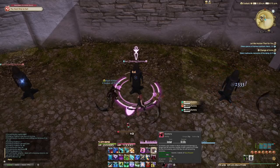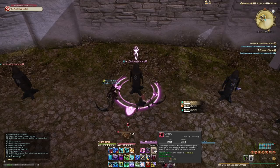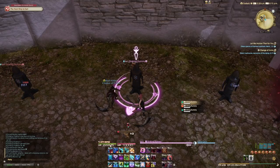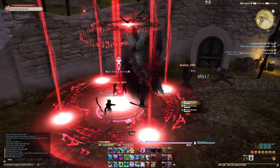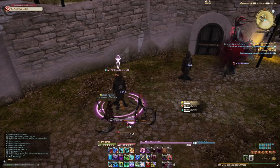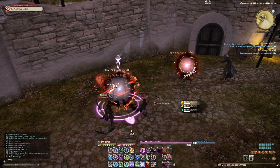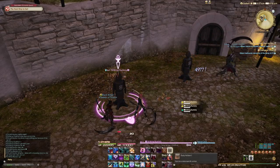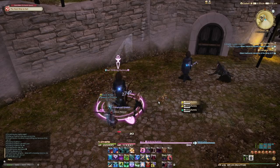Gluttony is like a super-powered version of Bloodstalk and Grim Swathe. After firing it off, you get two stacks of Soul Reaver. One very important thing: if you press any ability that isn't a Soul Reaver-enabled ability after generating stacks, the stacks are gone. You lose all of your Soul Reaver stacks immediately. So you must use the Soul Reaver abilities straight away after spending Soul Gauge — you lose the ability to use them if you don't act immediately.